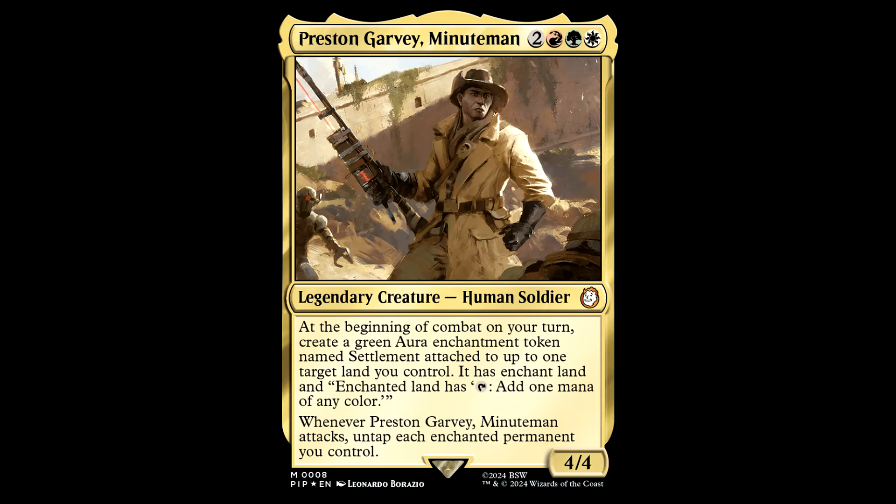Which transitions us very nicely into Preston Garvey the Minute Man. Two red, green, and white for a legendary creature Human Soldier, it's a 4/4. At the beginning of combat on your turn, create a green aura enchantment token named Settlement attached to up to one target land you control. It has Enchant Land, and the enchanted land has tap: add one mana of any color. Whenever this guy attacks, untap each enchanted permanent you control.